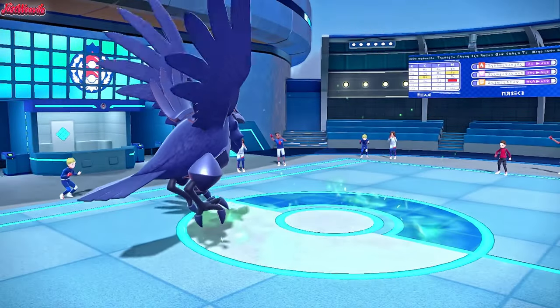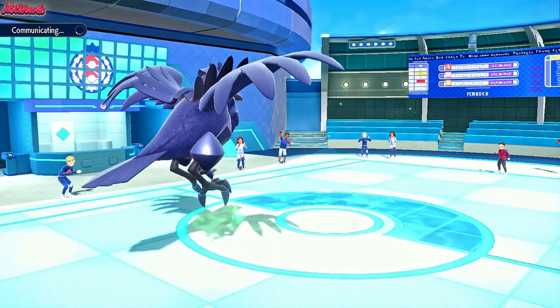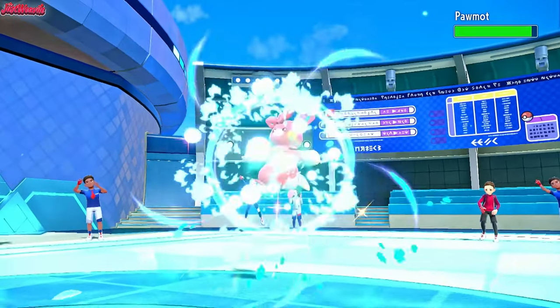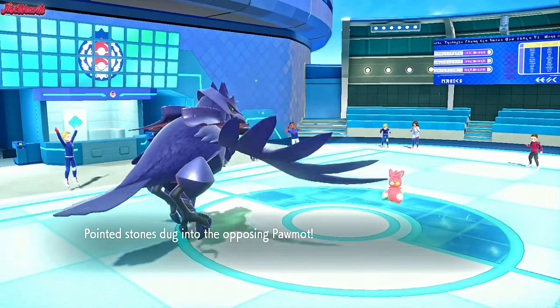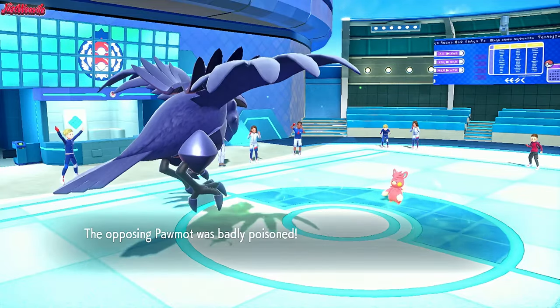Grassy Glide comes through, no damage of course. Rocky Helmet chip. And then we go for a Brave Bird, which will KO the Rillaboom from here. Minimal recoil as well because we lowered the health just enough with Rocky Helmet and Poison. So Rillaboom is out. It all comes down to Corviknight because we know Porygon Z goes down to whatever this Pawmot wants to go for. So Pawmot comes in. Stealth Rocks dig in and they get badly poisoned.